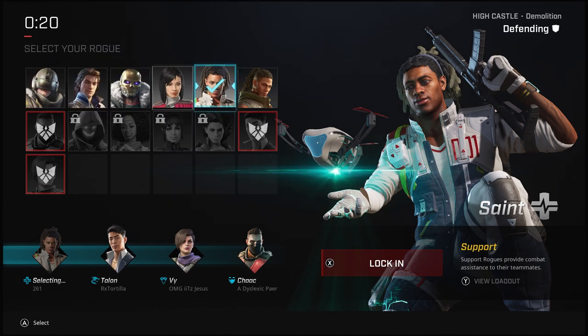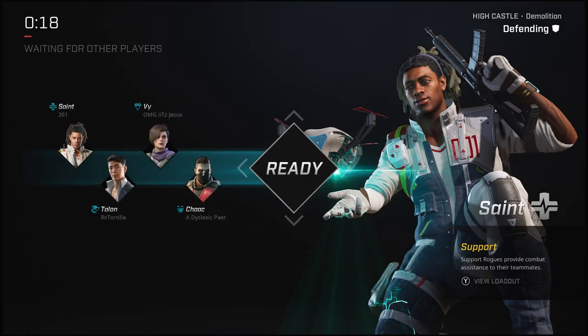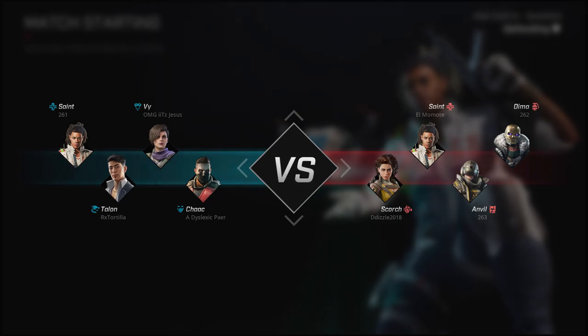The reason I say this game borrows a lot from Overwatch is because there's rogues, which are essentially the heroes. You can pick from any of the rogues at the start of the match, just no duplicates. Each rogue is unique in their own right — they have a different look, playstyle, weapons, equipment, and abilities.